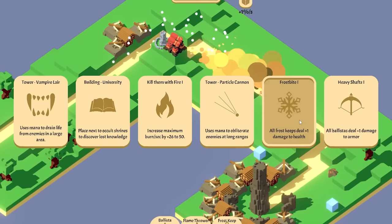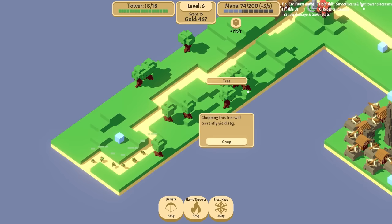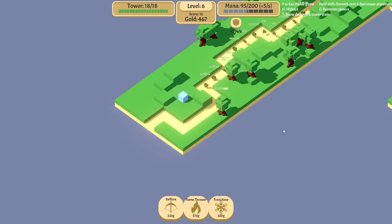Frostbite — we want more damage since we're going to be using a lot of them. There's no way for me to generate more mana right now, but this is good. Look at all these trees. I should also put in a flamethrower right here, but I want more mana before I do that.